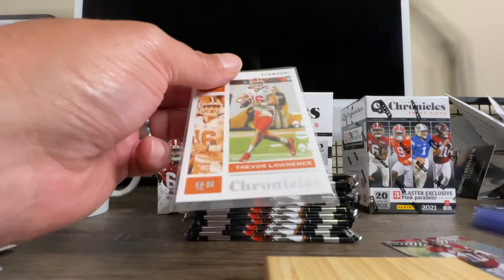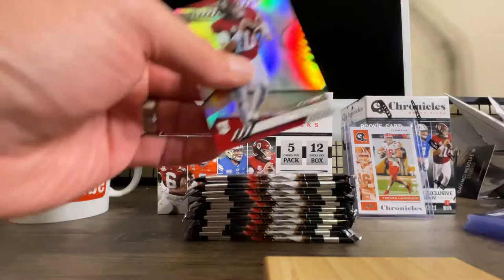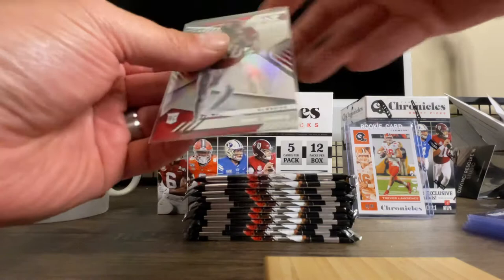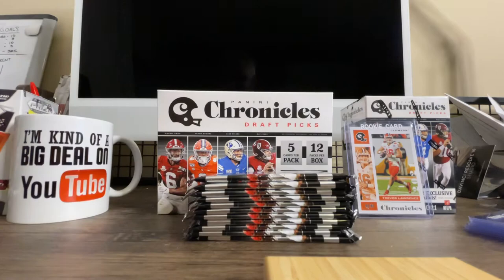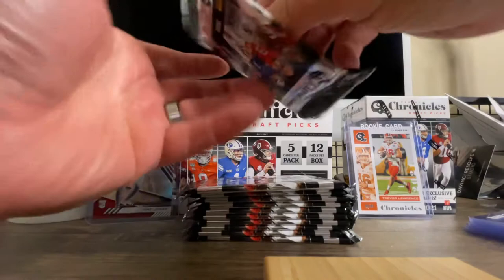We've got quite a few packs to go here — there's 12 packs in the box, five cards per pack. So it's going to be a pretty quick one. And again, there's the Mac Jones — the quarterbacks are what it's all about in this product right now for this draft. Especially in a quarterback-heavy draft. We don't know how these players are going to do, so the rookies are always good on quarterbacks when you first get them. We've got two great cards already in the first pack. I wonder what the auto is — could you imagine a Trevor Lawrence auto? That would be pretty darn awesome.